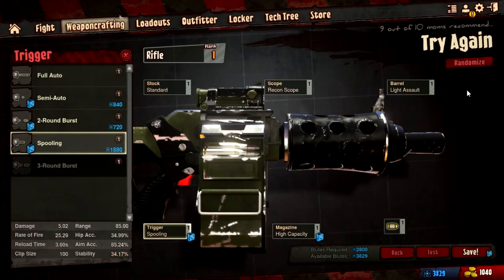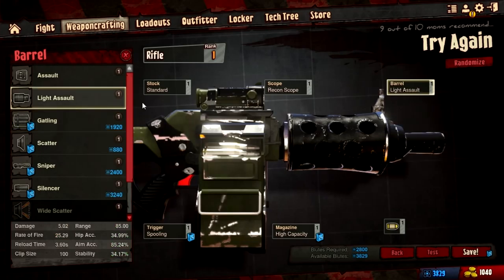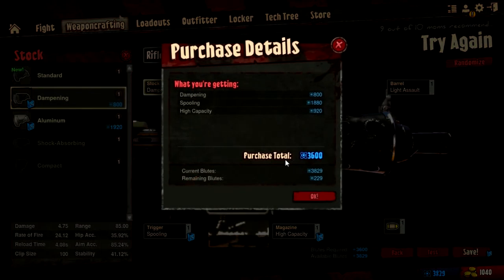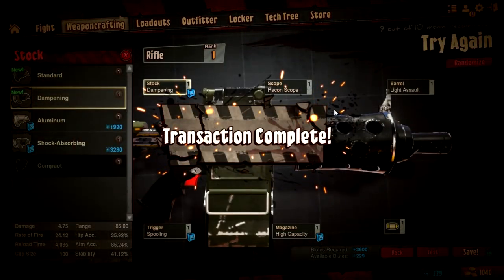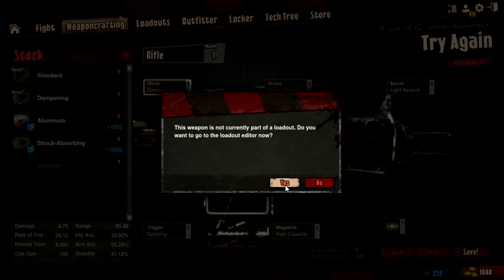We could change our barrel to a gatling gun barrel, but we don't have enough for that. We'll stick with light assault. Let's save this — this is called 'Try Again.' We'll purchase it. We'll earn about one gun's worth of in-game plutonium probably over the course of this video, or about an hour of play.